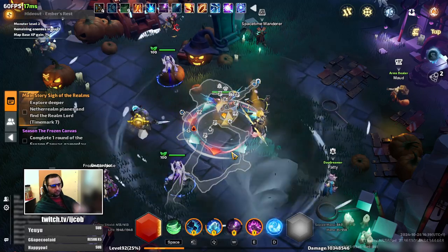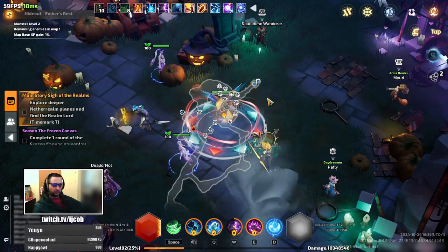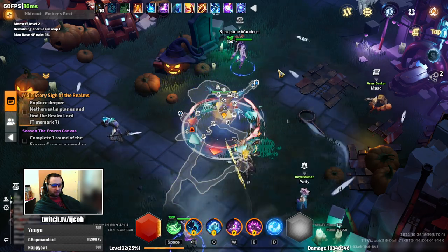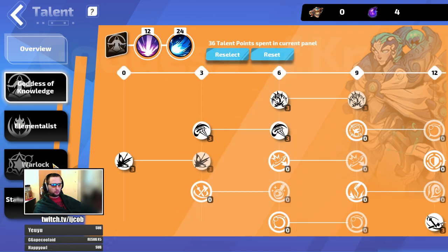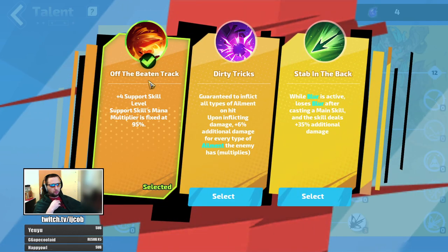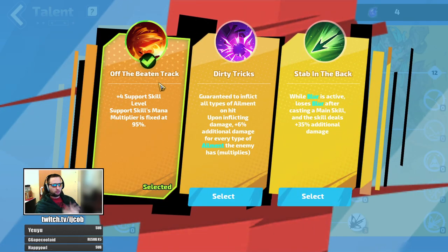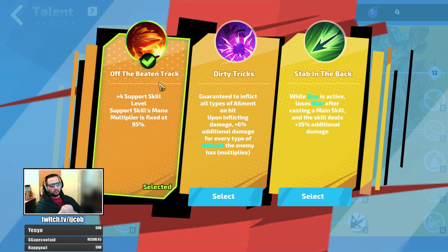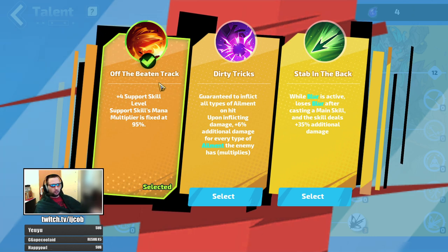I have a trick on how to help you with mana reservation. If you go to the warlock tree and check 'Off the Beaten Track,' it gives plus support skill level, and the support skill's mana multiplier is fixed at 95%. You can get this in the warlock tree.